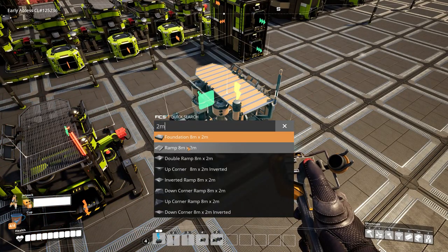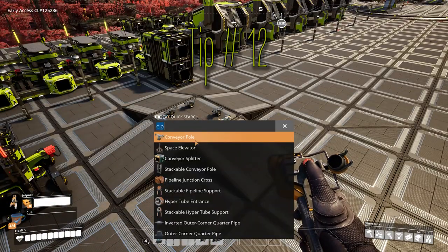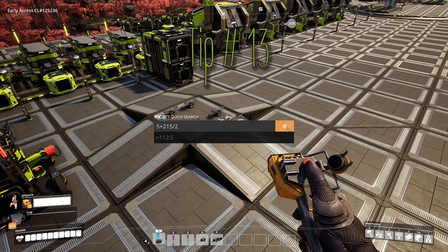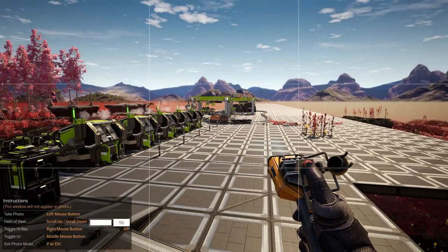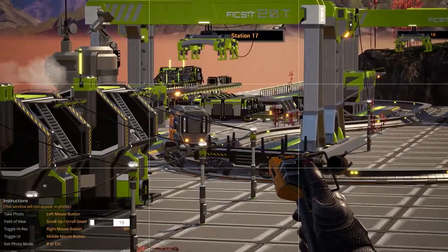Tip number eleven: open the quick search by pressing N and type part of a building name, then select the building with Enter to directly get the blueprint without needing the build menu. Tip number twelve: you can use the quick search as a calculator — just open it with N and type your equation directly. You can also write and change equations. Tip number thirteen: you can open photo mode by pressing P, and in photo mode you can zoom in and out on items using your mouse wheel.